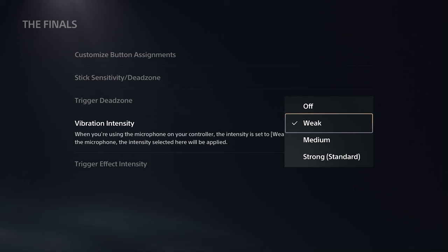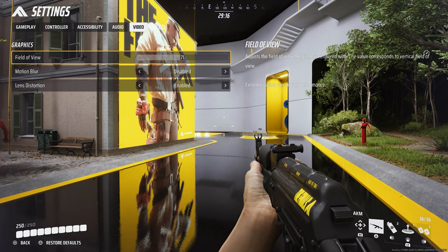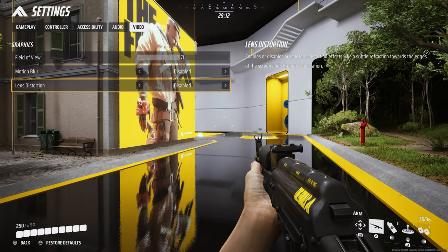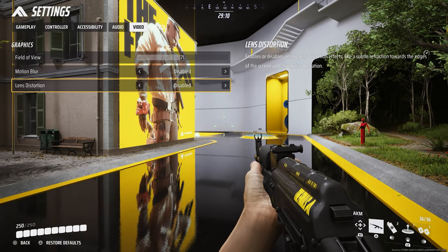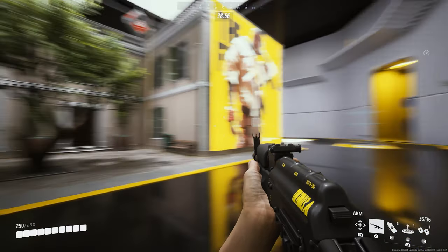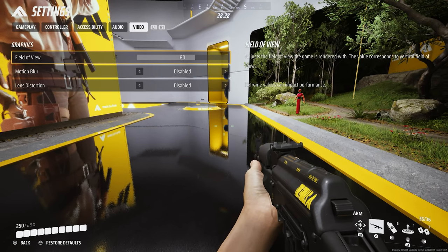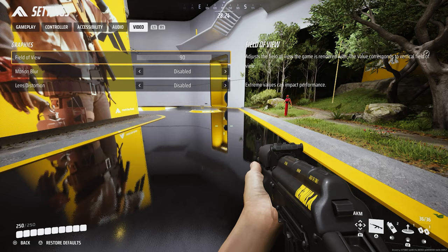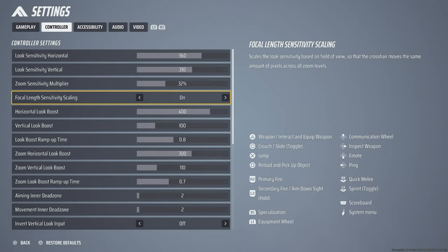Controller vibration is a personal choice — I keep it on but set the intensity to weak in PS5 settings. For video settings, I prefer to keep lens distortion and motion blur disabled, as motion blur causes motion sickness for me. My preferred field of view on my 27-inch monitor is 90. Feel free to use what you like, but keep focal length sensitivity scaling on so your settings stay reliable.